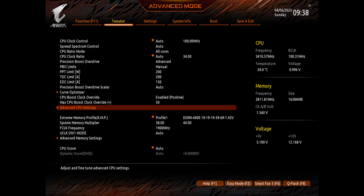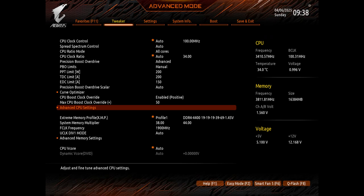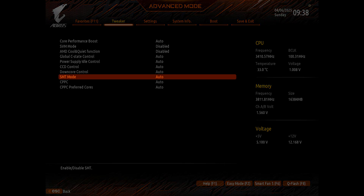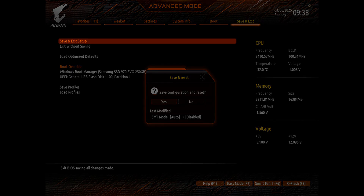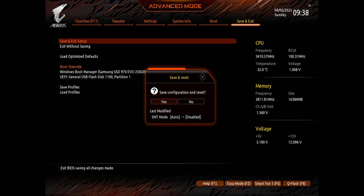To turn off SMT — or the Intel equivalent, Hyper-Threading — go into your BIOS under the Tweaker tab and search for an option called Advanced CPU Settings. This may differ depending on your motherboard manufacturer, but it's somewhere around that ballpark; if not, you can always Google it. Under Advanced CPU Settings, you'll see an SMT Mode option, which should be set to Auto by default. Press Enter and disable this option. Save and exit — your BIOS will show what was last modified. Click Yes to save the configuration and reset your PC.